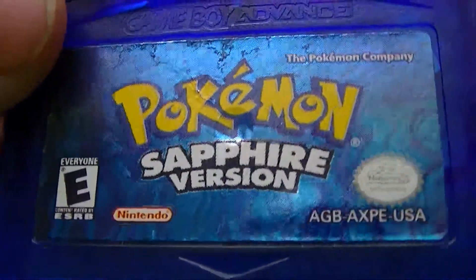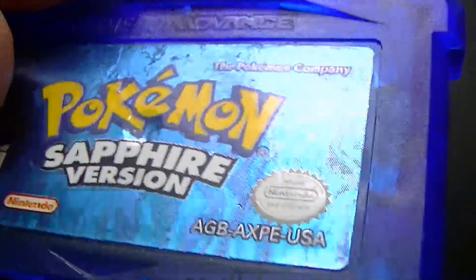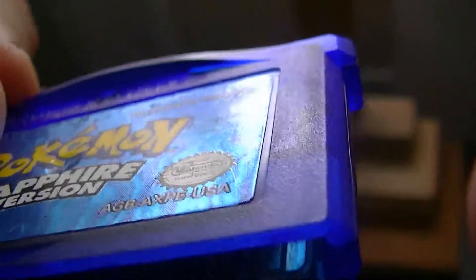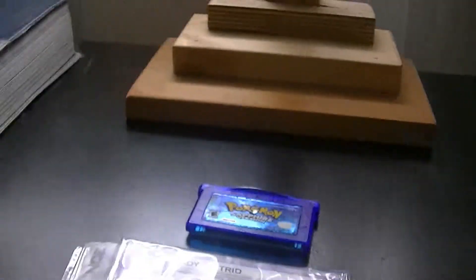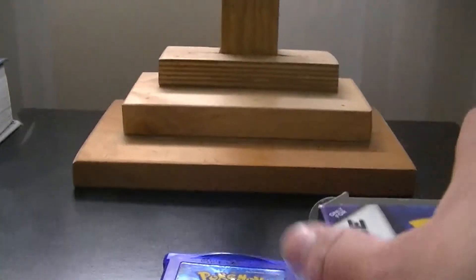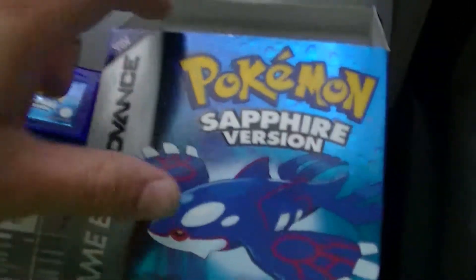The cartridge itself is in pretty fair shape. The top is not in the best condition, but it still has the label — that's important. You can always tell when it's authentic if it has those letterings and numberings on the side. This one doesn't show it as well as the others, but it still shows Nintendo on the inside. So I can definitely tell the differences between a real and a fake version of a game, unlike my local game store — had to tell them a few times that some of them were fakes, but they didn't believe me at first.